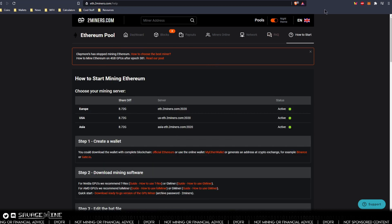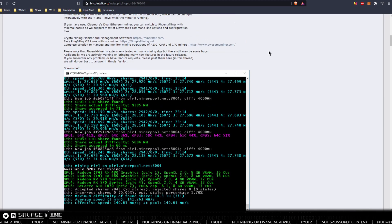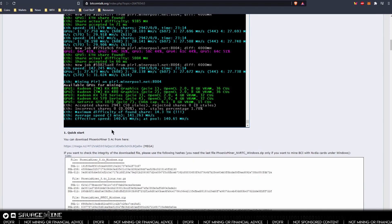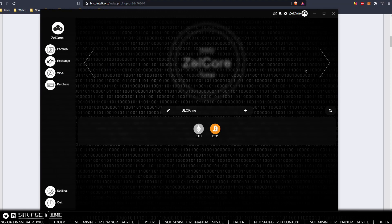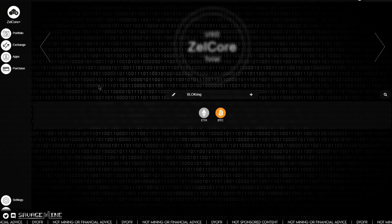You also need the mining software. This is an example of what it would look like while it's running on the rig — this is Phoenix Miner.